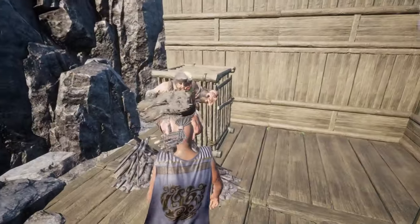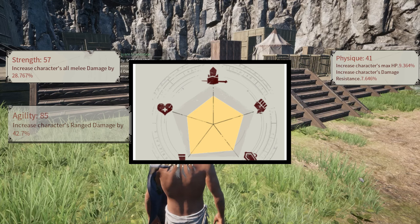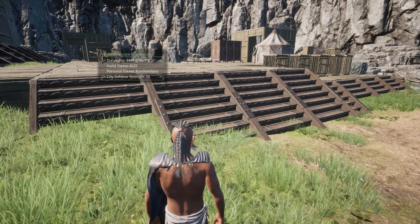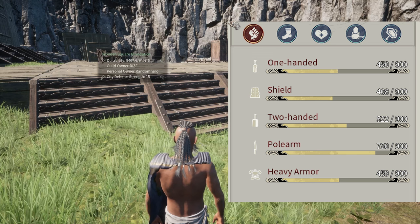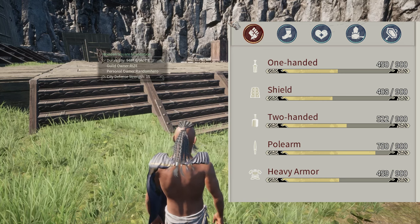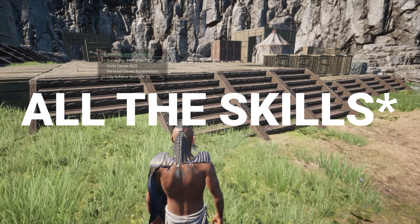The very first thing you need to know about Myth of Empires is that there's an attribute system in place. You have Strength, Physique, Agility, Charisma, and Wisdom. Anytime you level up skills underneath these specific attributes, you increase the total amount of that attribute, which goes up to a total of 100. You want to make sure you're leveling up all the attributes as best you can.